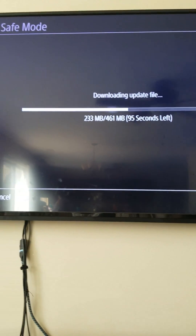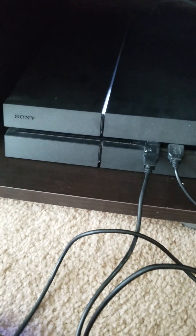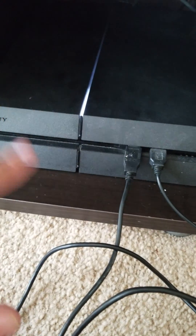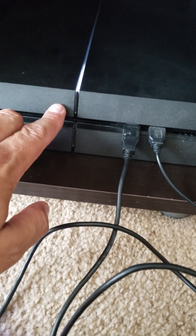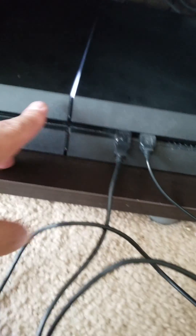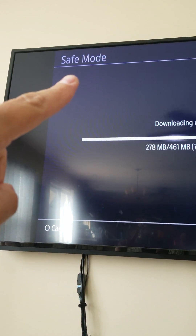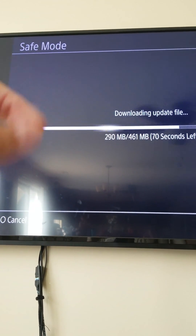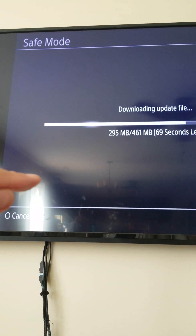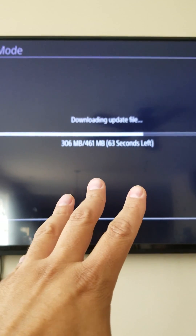Alright, to recap: turn it off completely, then turn it back on but leave your finger on the power button until it beeps. Look at the screen and you'll see safe mode. In safe mode, go to your last option which says 'internet update,' click on that, and the file will start downloading.